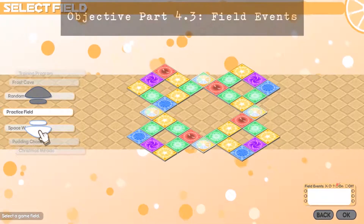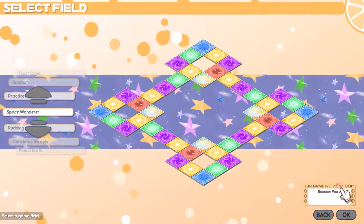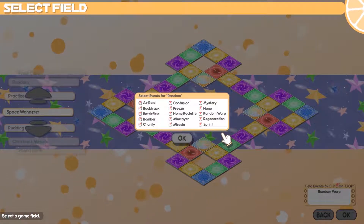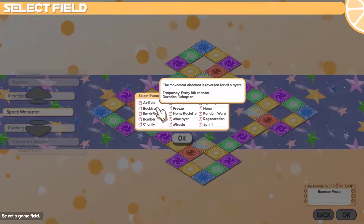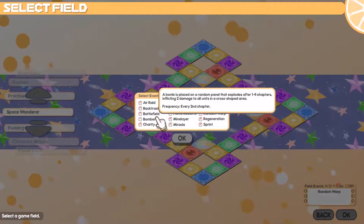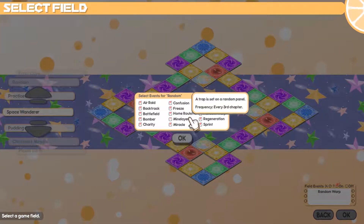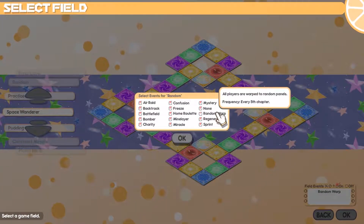Finally, the last part of gameplay: field events. It's not just other players trying to screw you over — sometimes it's the board itself. Every board by default has field events, which affect gameplay for everybody, generally happening every so many chapters. They range from healing everyone 1 HP, to getting a free card, or even changing where the home panels are. They're not always positive though — sometimes everyone takes 1 damage, or it converts all bonus and drop panels into encounter panels. There's even one called Mystery, which plays a different field event every 5 chapters. In free play, you can turn these on and off, with up to 3 being allowed per match.